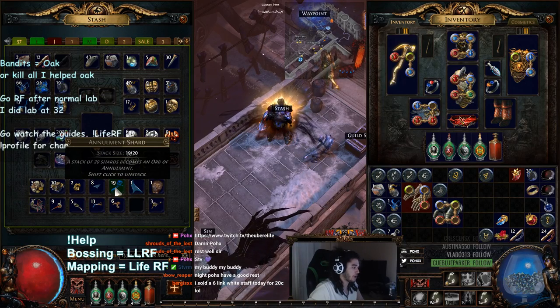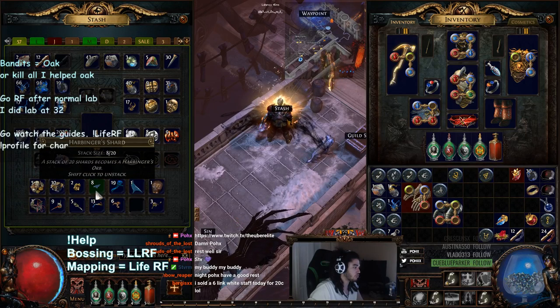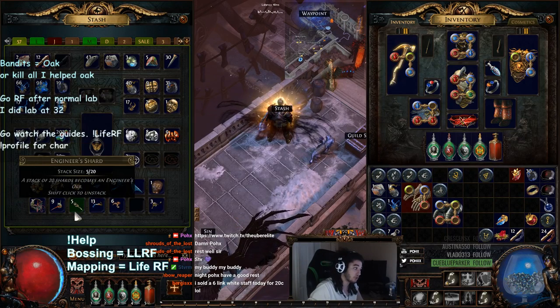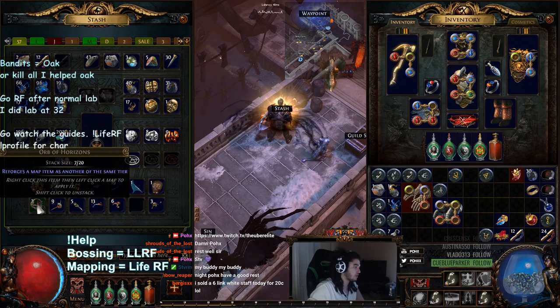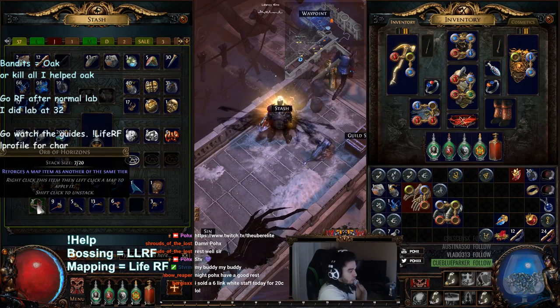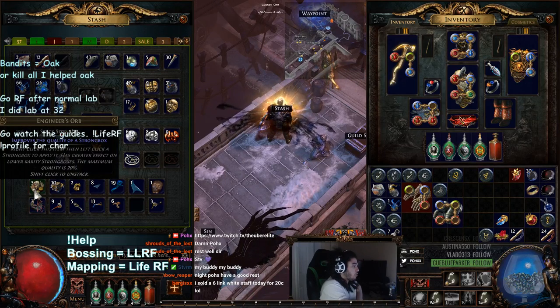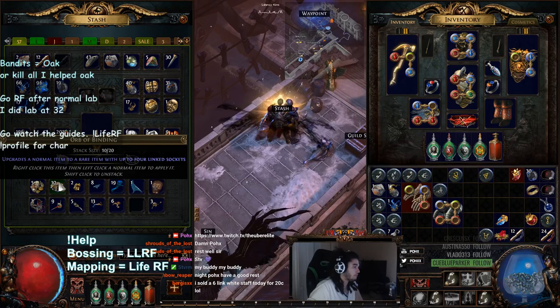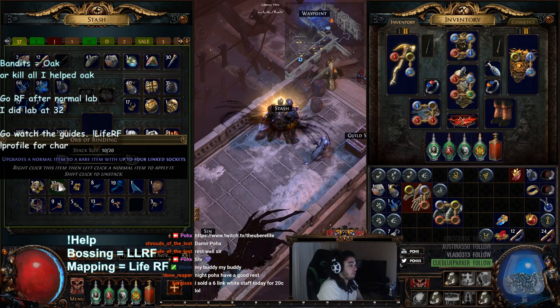I don't remember what Annulment does, but I have it right here. I've got some Ancient Shards, Regal Shards, Harbinger Shards, Exalted Shards, Engineer Shards, Horizon Shards, Binding Shards. Orb of Horizon reforges a map item as another of the same tier. Engineering Orb improves the quality of a strongbox. Orb of Binding is the cool one - it upgrades a normal item into a rare with up to four linked sockets. I always thought it was guaranteed four-link.